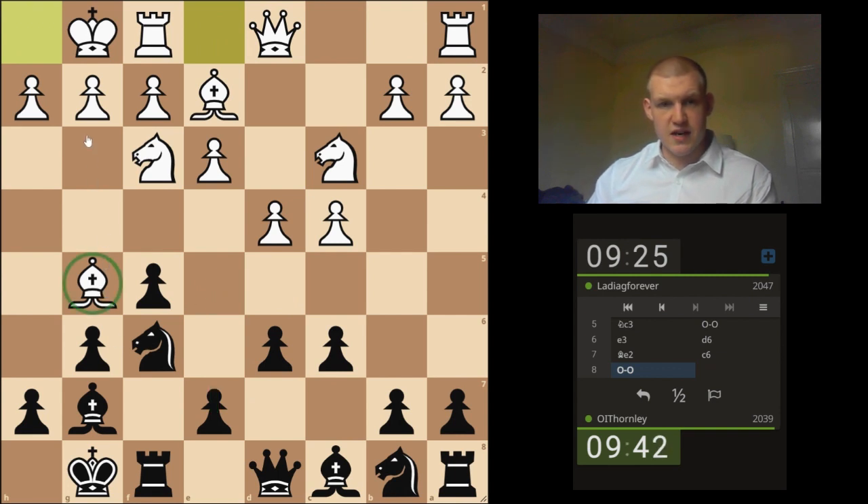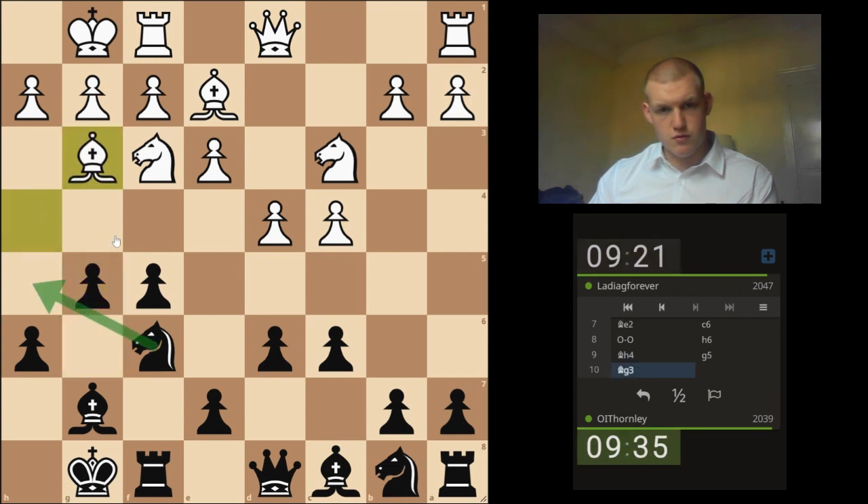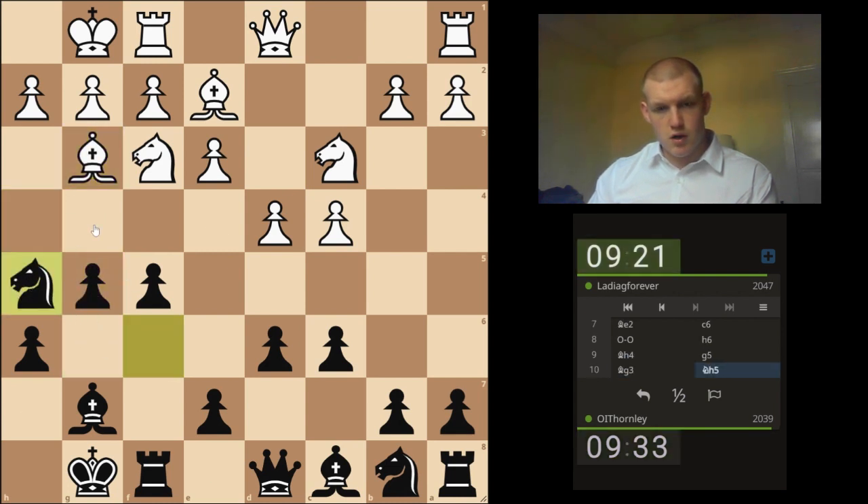Now that he's committed his king to this side, I'm going to chase his bishop. Because if it comes back, then I can win the bishop pair, which I'll do. Which also fortifies this square, because now his bishop doesn't attack it and mine does — with this discovery. So I'm ready to play Queen C7 and push for E5.